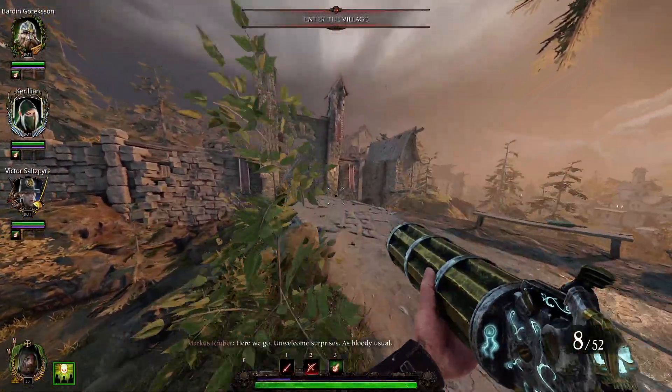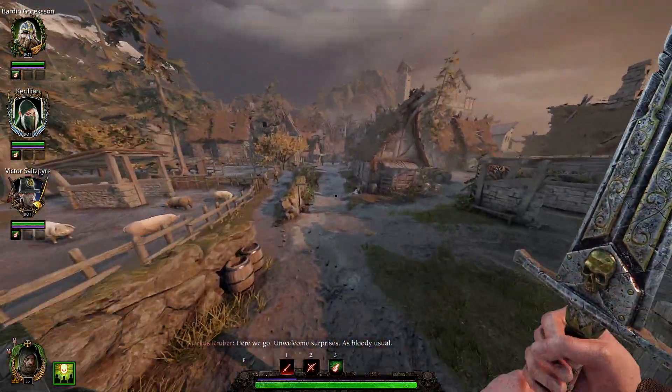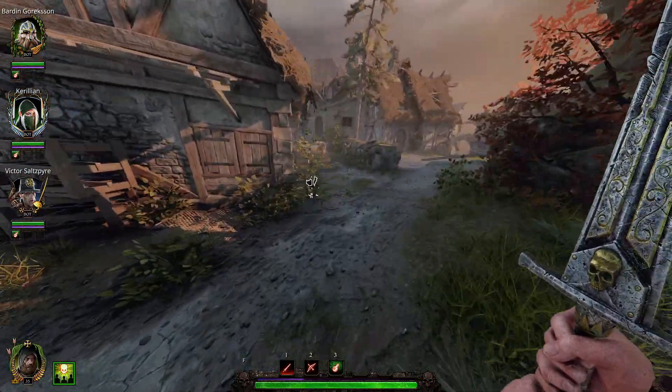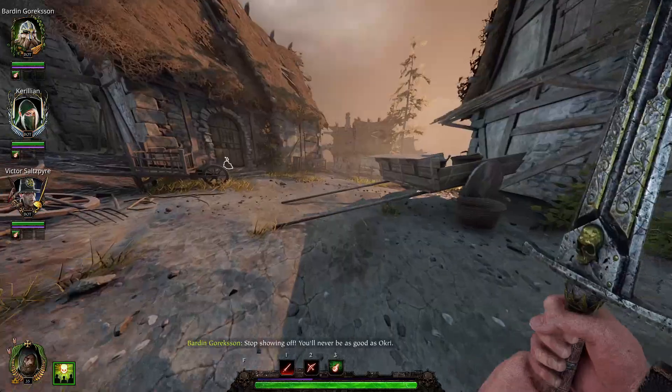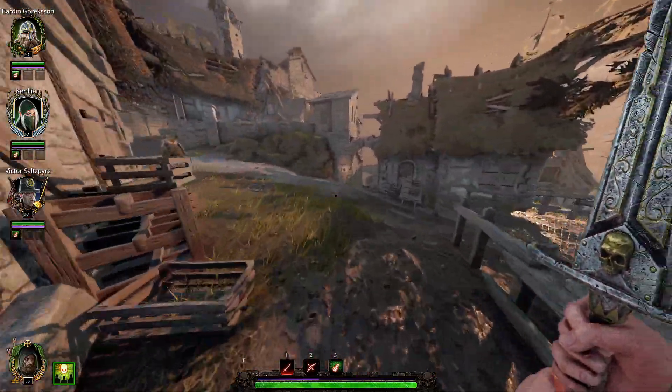Hey there, welcome to Unwelcome Surprises. Here we will find all the tomes and grimoires in the map. From the gate where we entered the village, we will go right and start by looking for our first tome.